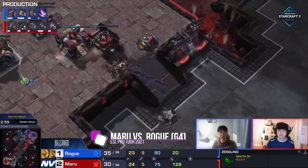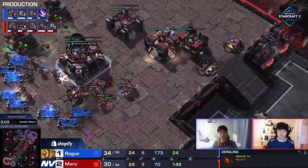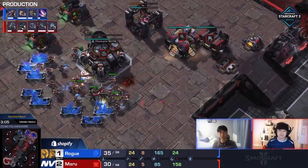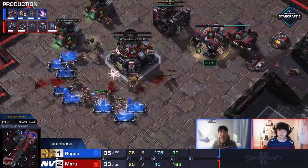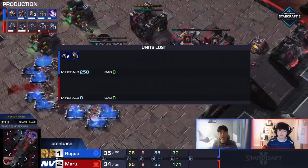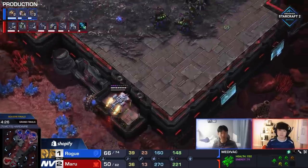Well done — although Maru apparently would not give the same credit. Two Marines micro back into the SCV line rather effectively. SCVs are going to lose some mining time, but they did a great job as babysitters. Six Banelings and an Overlord went down for nothing. The first drop is about to commence in the main. So obviously now Rogue got into the main base, saw it was still 1-1-1 with no reactor factory, and knew something was up.